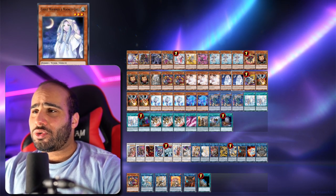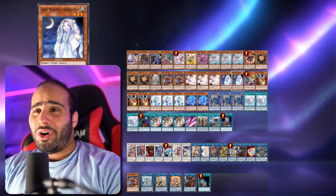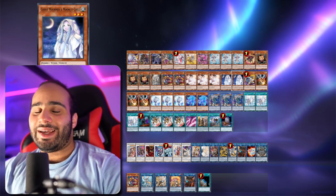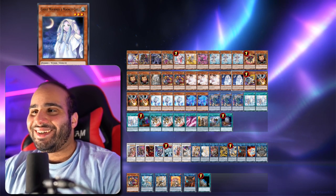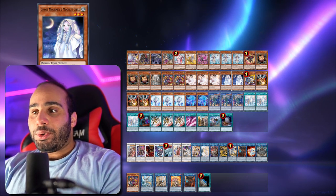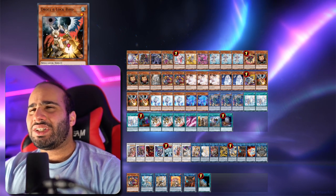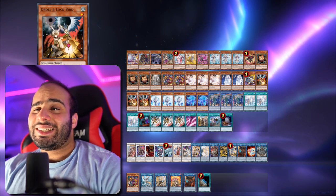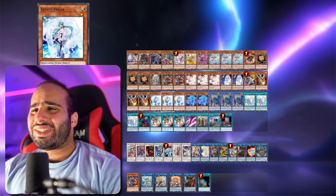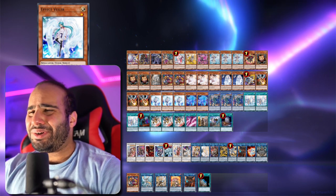For the hand traps: triple Ash, double Ghost Mourner, triple Veiler, triple Jewel. I have literally no arguments for Ghost Mourner outside of the fact that it's a level 3 tuner monster and a hand trap. You could play Ghost Ogre or Imperm, but Imperm literally has zero synergies in this deck. Even Drool doesn't really have any synergy, but at least it's a hand trap that is very good against most of the meta. Whereas Imperm — you can already fulfill its role with Effect Veiler.